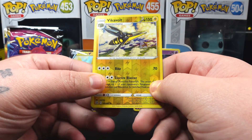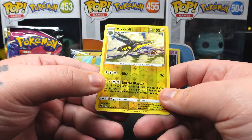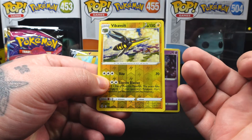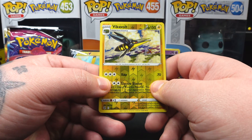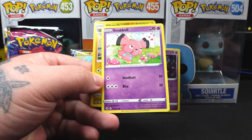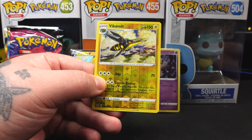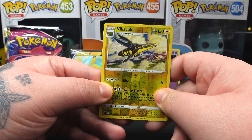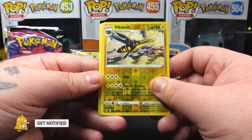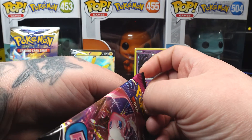Our reverse is going to be a Vikavolt, which is a rare — actually really nice art, one of the better ones. When a card has a more natural background where a Pokemon would actually be, it tends to stand out a lot more. For the last card in this pack, we did not get an ultra rare, but a regular rare — Blissey. Not bad.